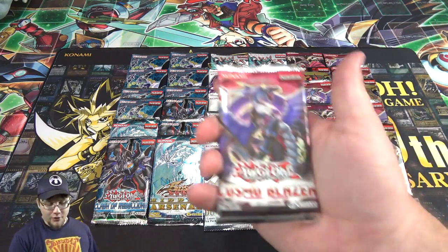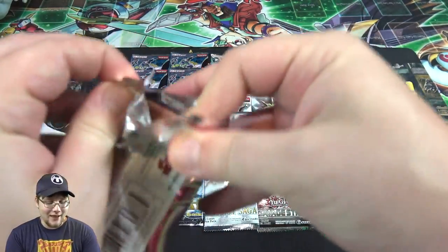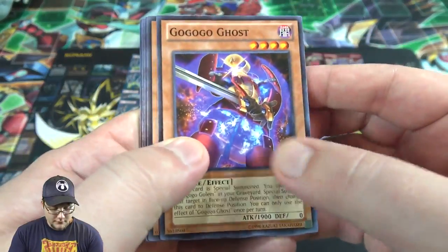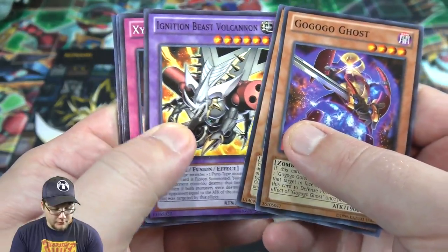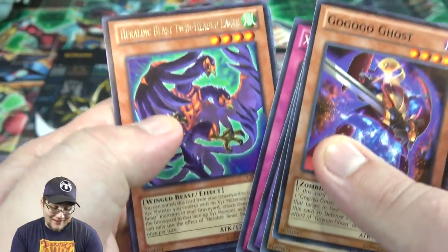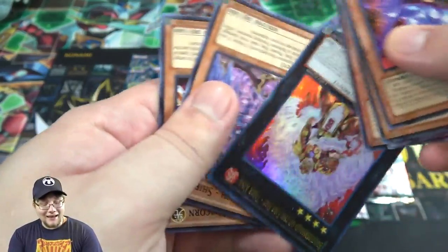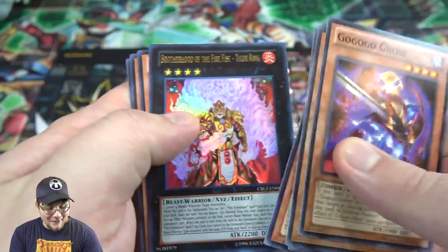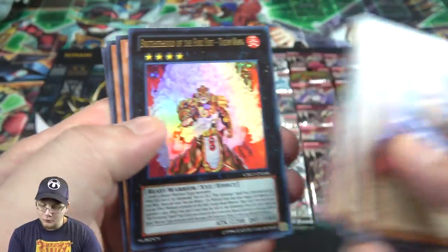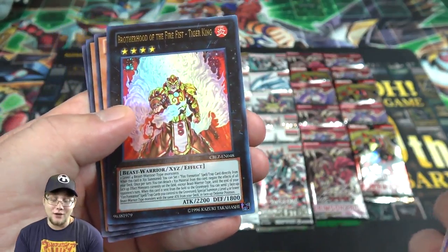I don't guess it really matters what order I go in, I'm just going to pick up packs and start opening them. Let's go — Go Go Ghost on the Hazy Flames. There's an exceed behind there, we have Herald, Egg Beast, One-Headed Eagle, and it is a hollow! We got an ultra rare — Brother the Fire Fist Tiger King! That's a really good way to start the opening, and we know we're getting new Fire Fist support later this year.